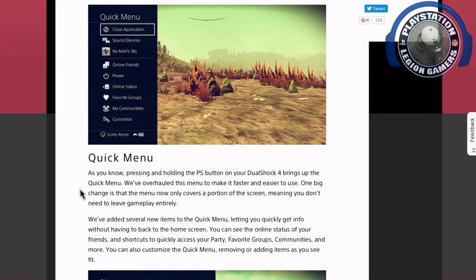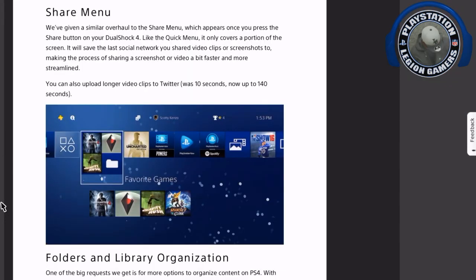It seems like now everything is going to be quicker — especially pressing the share button when you want to share something. You can share your activities a lot quicker now.